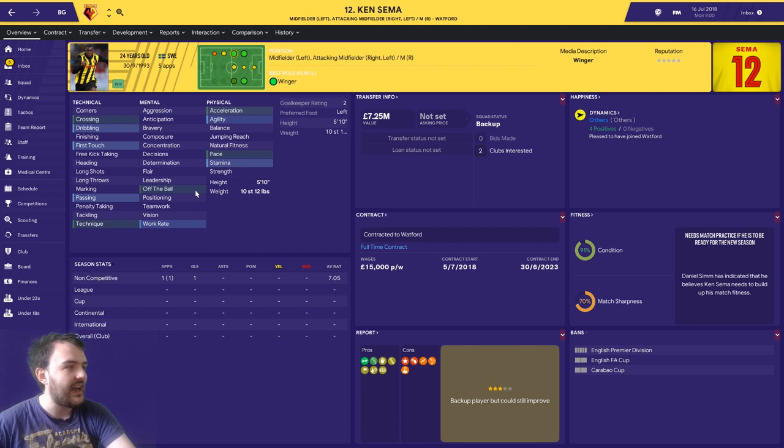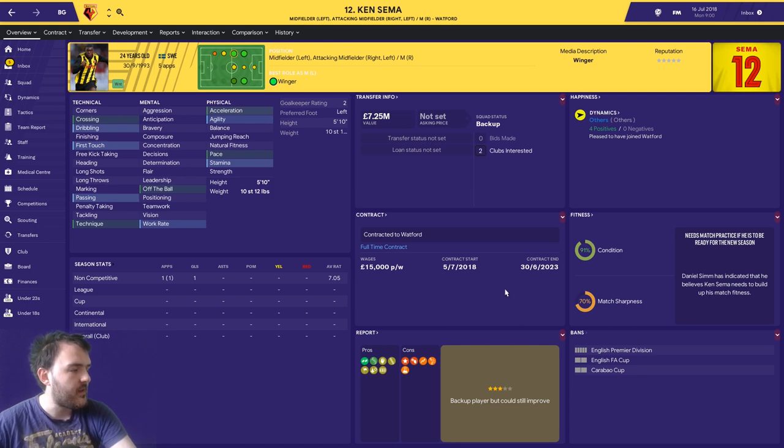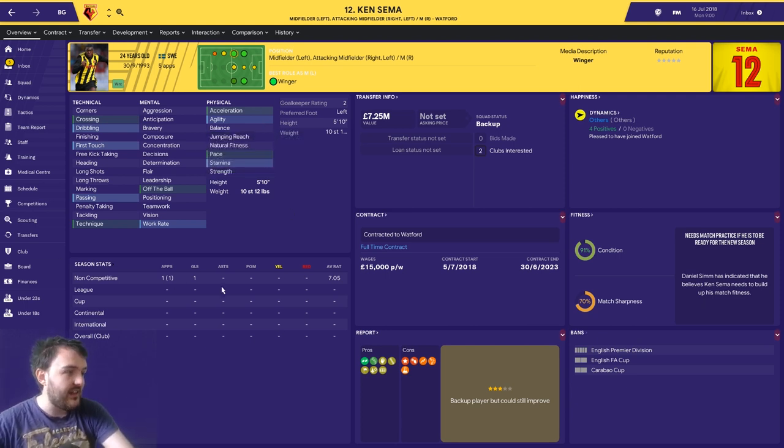A no attribute challenge is pretty much what it says on the tin. Let's look at Ken Seema - never heard of him personally, so that's why I've chosen him to show you what the player profiles all look like. As you can see, no attributes, no numbers for anything. The panel I've added shows stats here, and this is mainly what I'll be going off for team performances through the season. It's got all the stats and I can still see what positions players play.